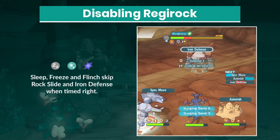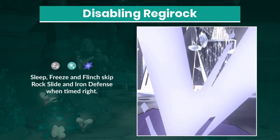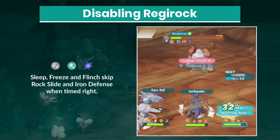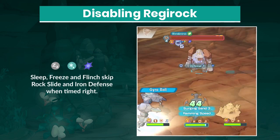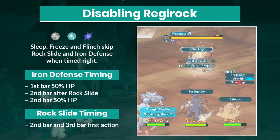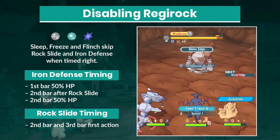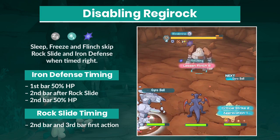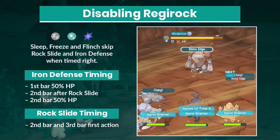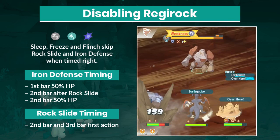Iron Defense and Shrug-Off Crit Rock Slide are the most debilitating moves Regirock performs. The former prevents you from progressing faster through the fight, while the latter greatly weakens your strikers and can even knock them out. Iron Defense and Rock Slide are scripted to happen at specific points throughout the fight. If you disable Regirock with Flinch, Sleep, or Freeze right when he's about to execute these actions, Regirock will outright skip them and continue his normal script. Knowing this, flinching strikers like Steven or Brendan have an edge to greatly improve your chances of success.